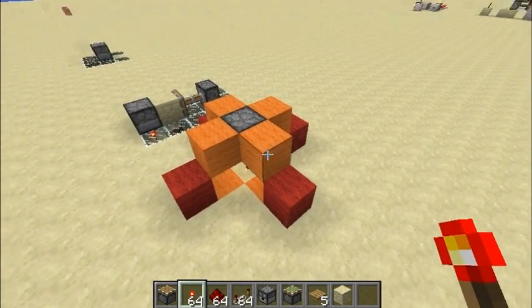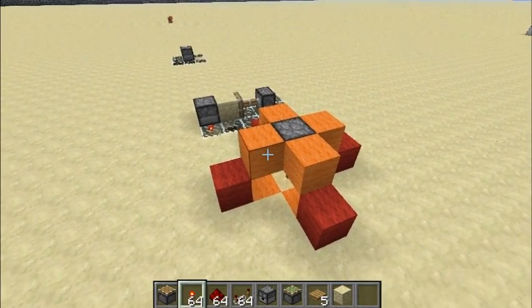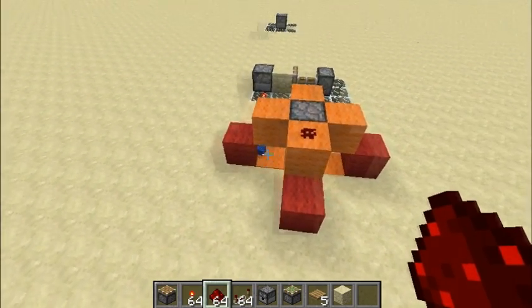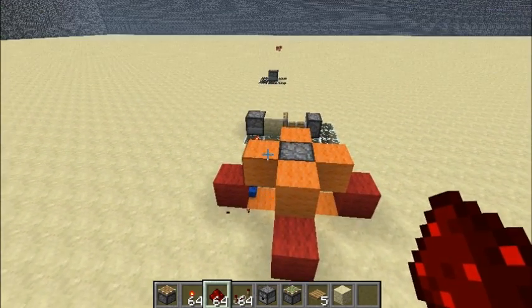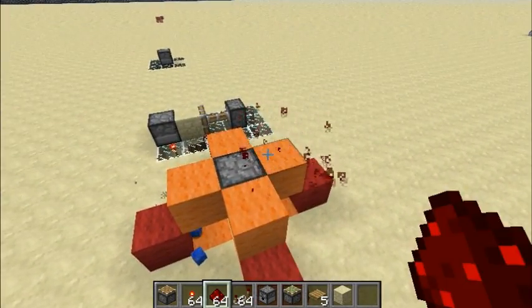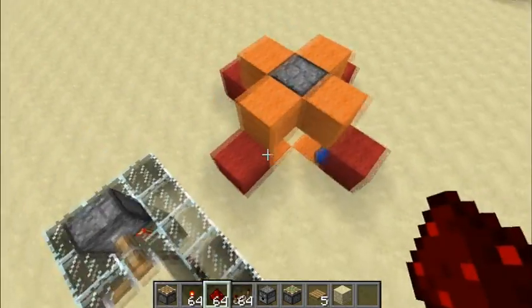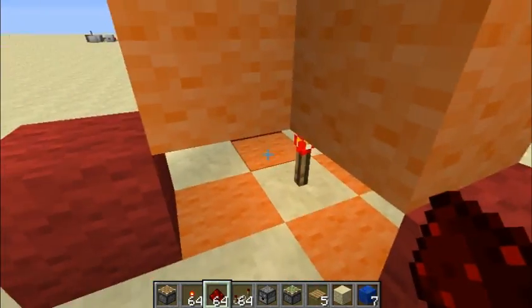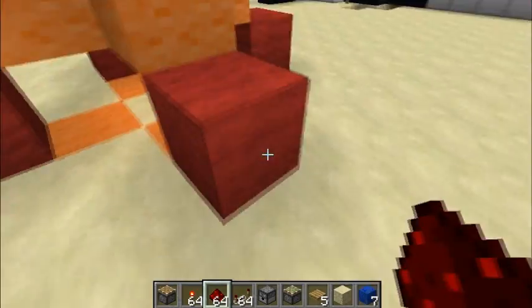These orange blocks are positions where if you place redstone it will shoot a block, and if you break redstone it also shoots a block. It fires at these spots here, here, and here. Down here it also fires, which makes sense because those positions are directly connected to the torches.